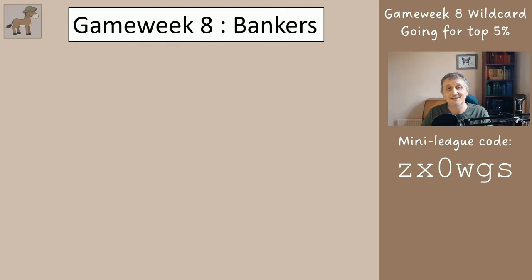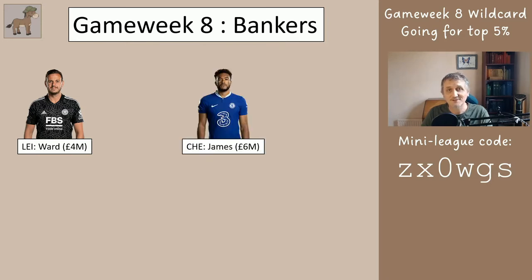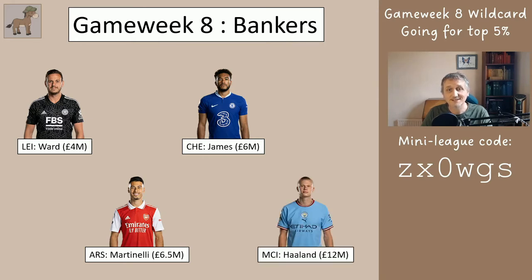We'll start by looking at the bankers — I have one for each position. Ward is the banker goalkeeper but he'll be on the bench. James from Chelsea is our defender. Arsenal's Martinelli is our midfielder and Haaland is the striker. So everyone playing this will have these four players.